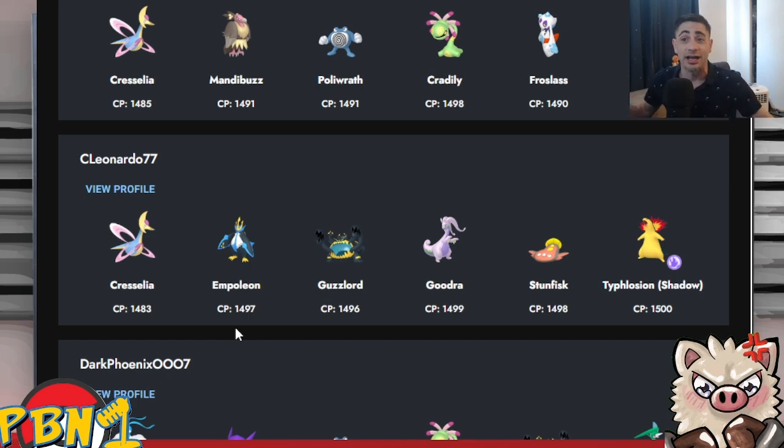We also see Sableye and Altaria — tons of Pokémon battlers can play with. We're taking a look at Leonardo77's team: Chryselia, Empoleon, a double dragon core of Guzzlord and Goodra, and Shadow Typhlosion with Stun Fisk. That Shadow Typhlosion is so damaging — it's going to put real fast move pressure down. But be careful: Incinerate is a five-turn move. Leonardo ranked number one in the whole world this season, and we're watching his invitational run to the World Championship.